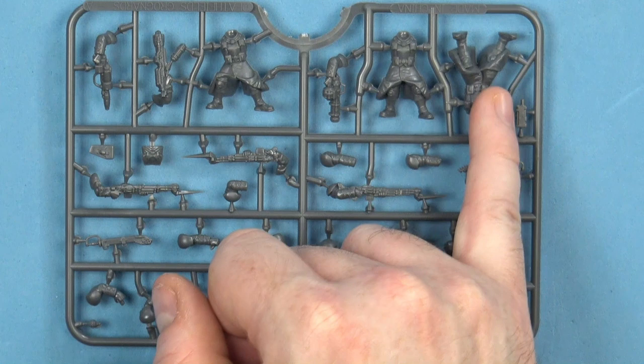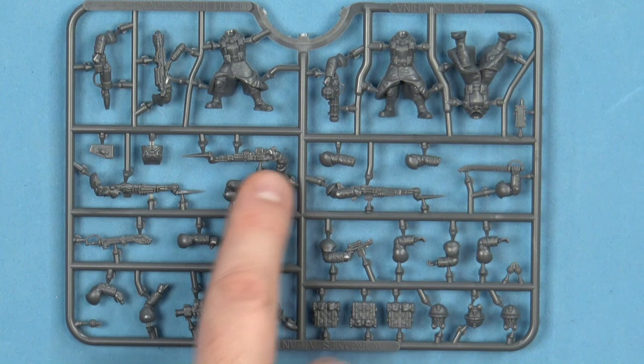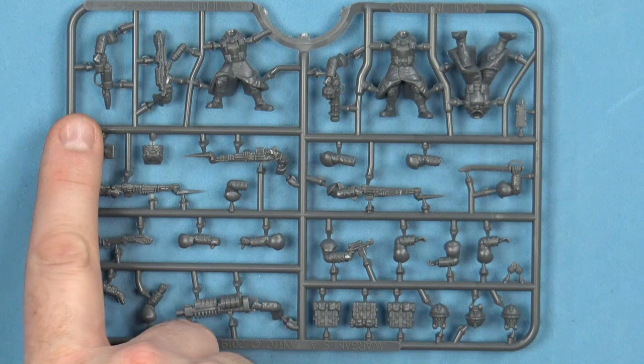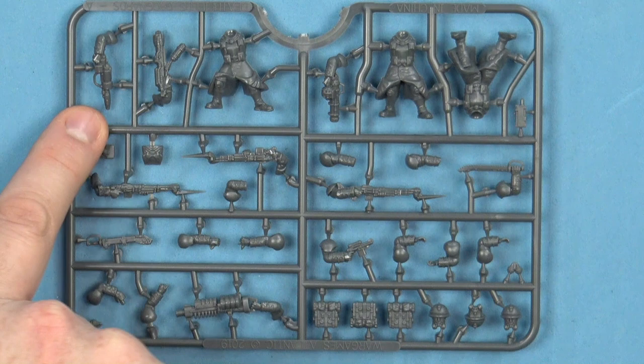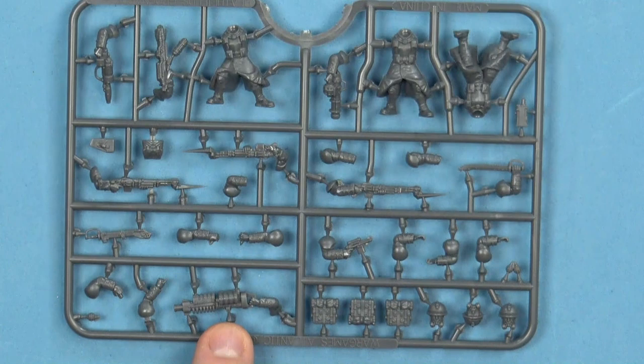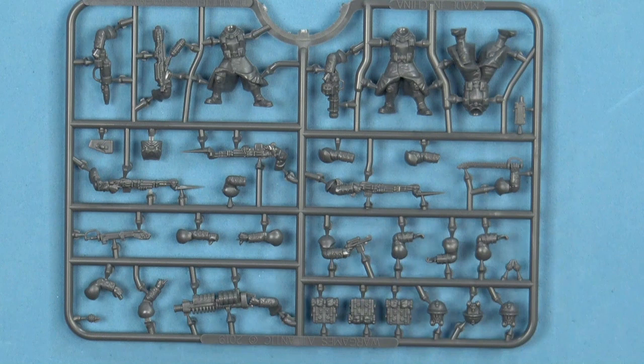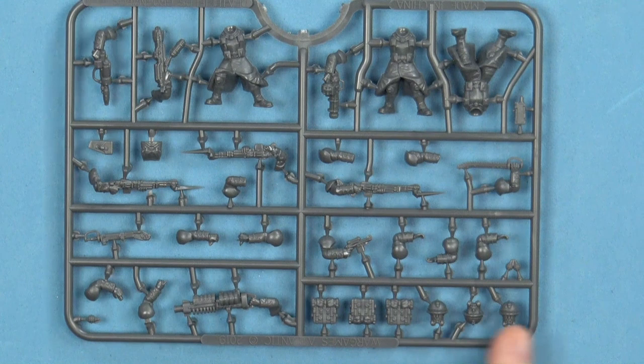You have three bodies and three arms with a form of rifle with a bayonet — some form of las rifle if you're playing 40K. You have special weapons: grenade launcher, flamer, some sort of weapon, and then also a very large weapon. You have a set of backpacks, a pistol, and a chainsword. You have three helmets.